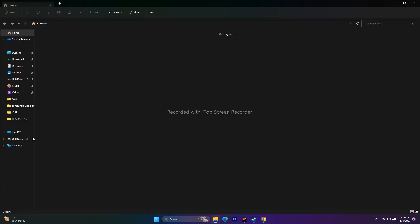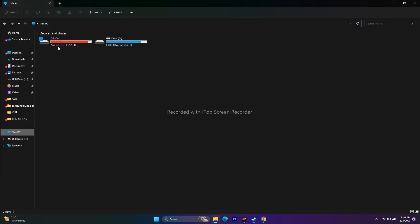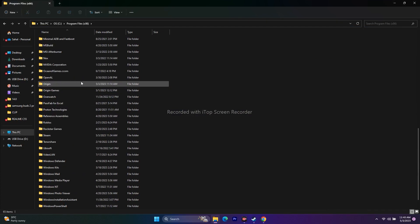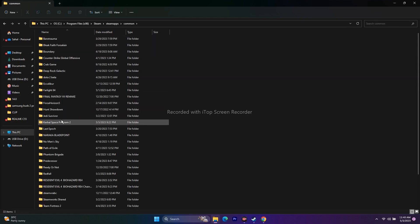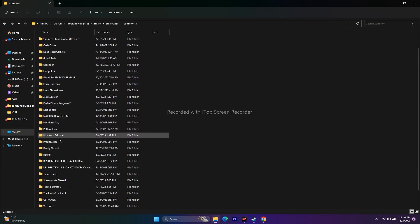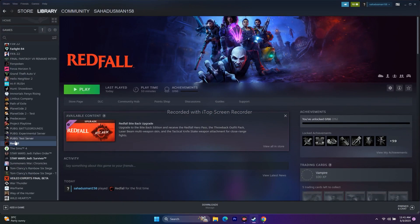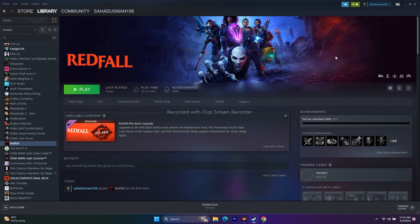You can also navigate to the installation folder using File Explorer instead. Go to Local Disk C, then Program Files (x86), scroll down to the Steam folder, go to SteamApps, then Common, then Red File. From there you can launch the game. For ease, I recommend using the Steam Properties > Local Files > Browse method to get to the installation folder.